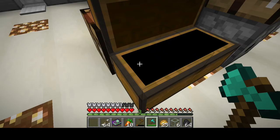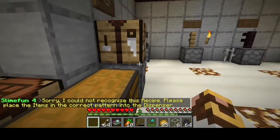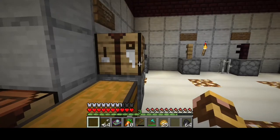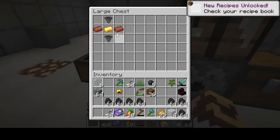Now we just need the four item ducts. To make an item duct it's pretty simple: six glass, one redstone, one quartz, and one mag steel - and we get four from that. We needed four and we're going to have four. Let's put that in. Six glass - this, this, and that. There's our four item ducts.